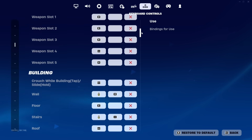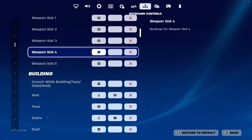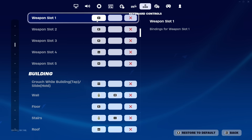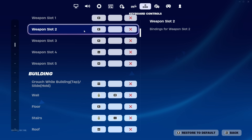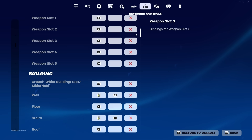Weapon slot 1 is V — I put my AR there. Weapon slot 2 is E — I'd put my shotgun. Weapon slot 3 is 4 — that's SMG. Weapon slot 4 is Caps Lock — that's my sniper. And weapon slot 5 is Alt — that's my healing item.